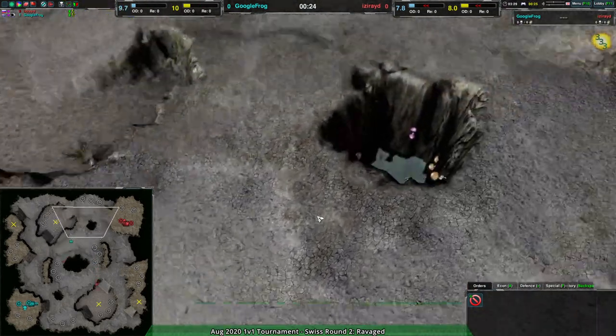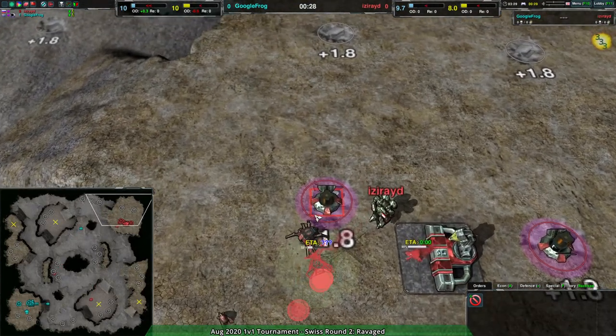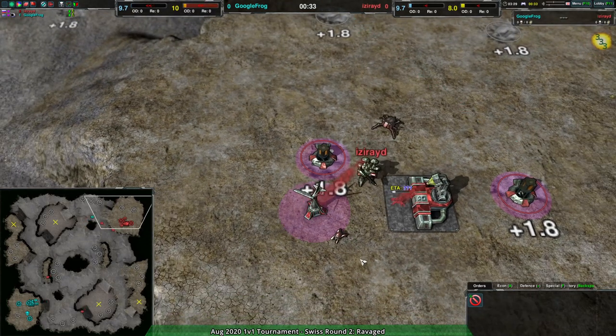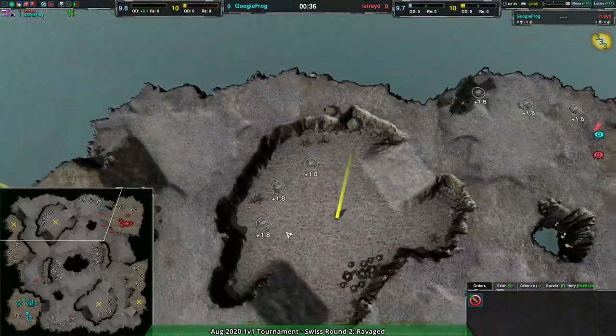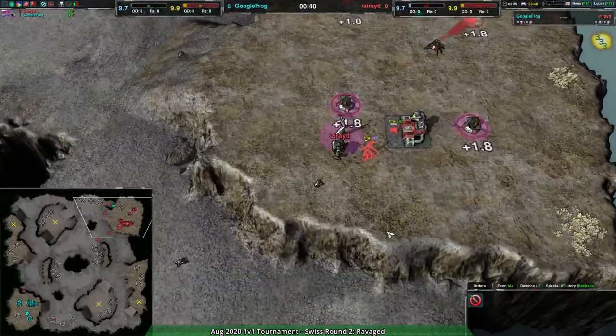Fleas just going out, seeing what they can do, a bit of scouting — not really finding all that much. Iseride on the other hand going very aggressive again, like last time. Google Frog only sending in one flea to scout out what they can.